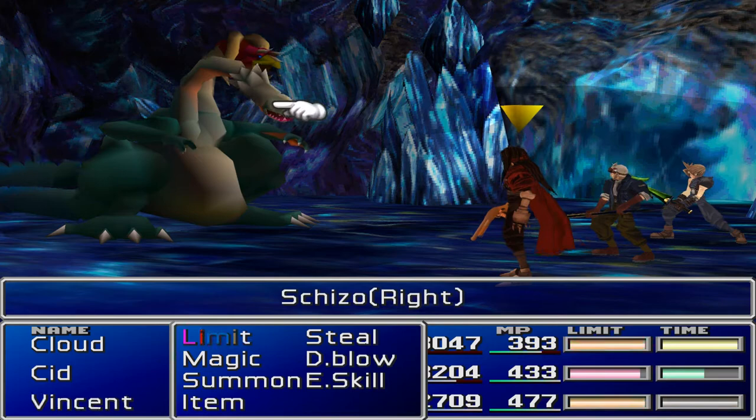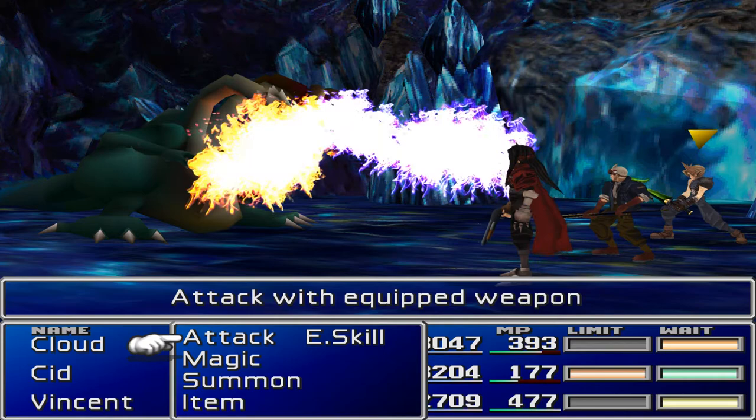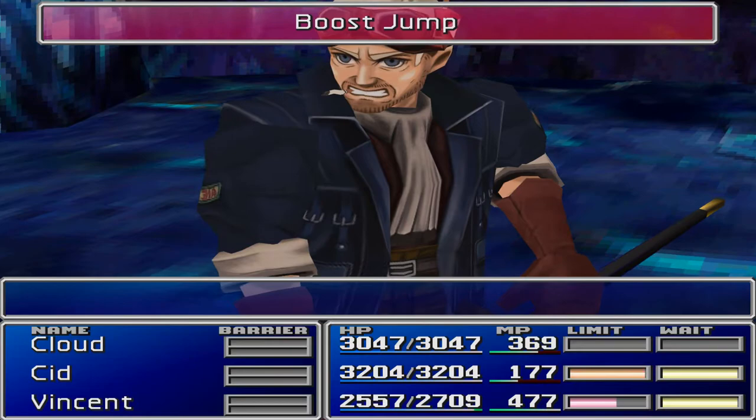Alright, I will be right back guys. Alright guys, we are back and I did in fact steal the item — we got a Protect Ring, which is pretty good! Let's start dishing out some damage now. Cid, go for a Boost Jump. We got a Protect Ring; the other head didn't have anything to steal so it was just the one item. But we got a Protect Ring — we'll have a look at that after this boss fight's done.